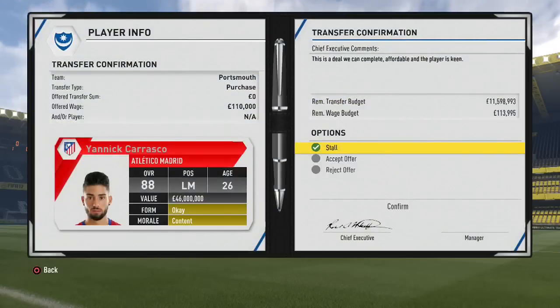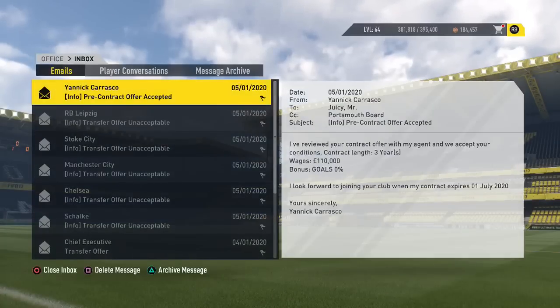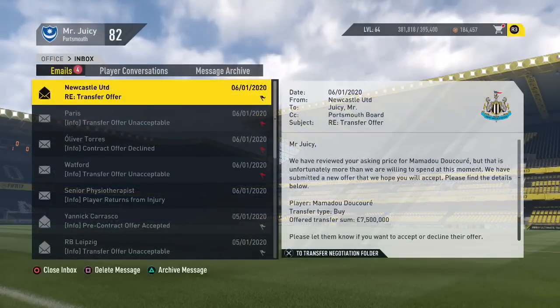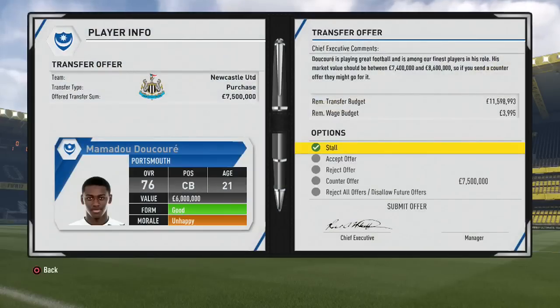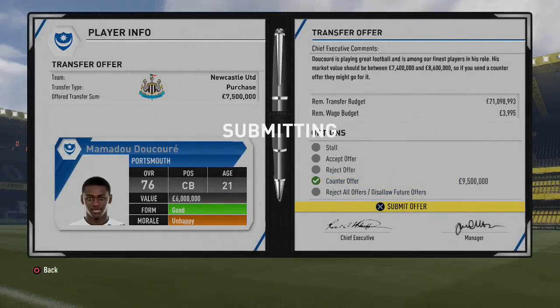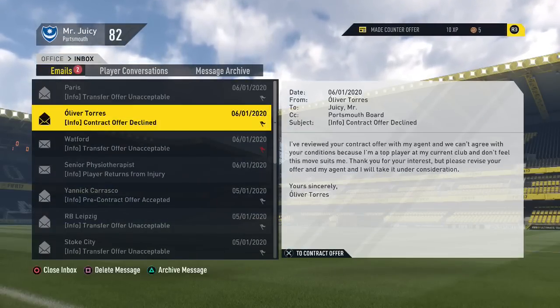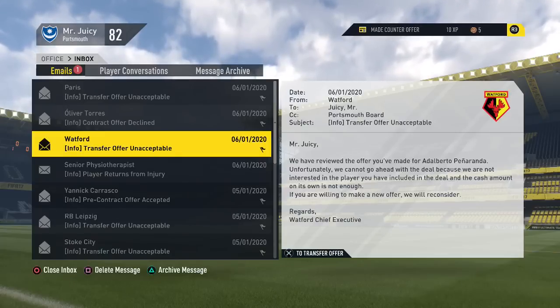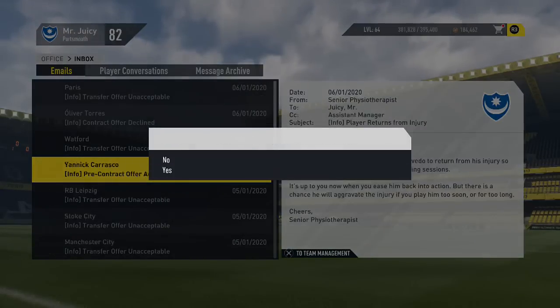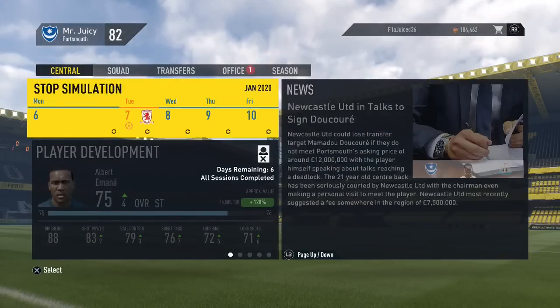Oh my god — Yannick Carrasco has accepted his pre-contract offer! 88-rated left midfielder, 26 years of age — we've got to accept it. He's going to be joining the club next season. What an amazing signing! Meanwhile, Newcastle will only give us 7.5 million for Ducore — we come back asking for 9.5 million. Paris say they won't let Kempempe go, Oliver Torres declined his deal, Watford say no to Peñaranda, and Hugo Azevedo has returned from injury.